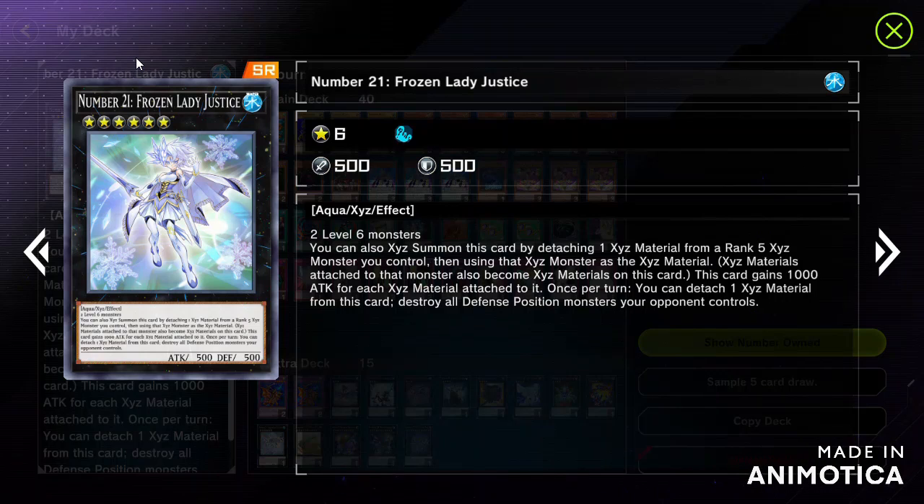Number 21 is also ready to use since it is a powerful defense character. In cases where there are monsters that cannot be destroyed by battle and are in defense position, it makes it easier to attack directly, since it works against your opponent as long as there is no back row.